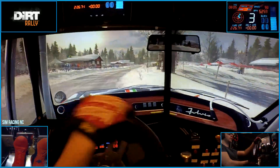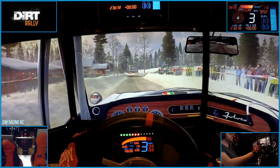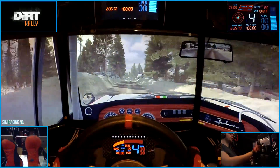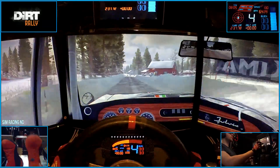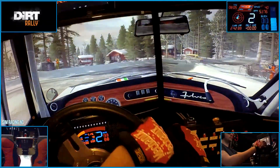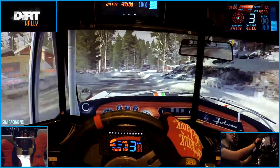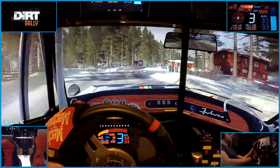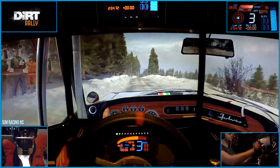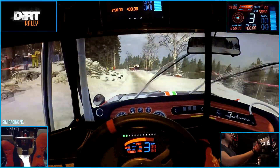Left four, past junction 100. Speed. Crest 100. Caution, braking before the house, turn square right, 60 past junction. Perfect braking before the house. Narrow from here. Right four long. And keep left over long crest. Right six, 80. This actually looks even more like harm, to be honest. And right six, don't cut bump.